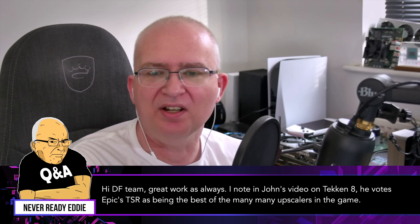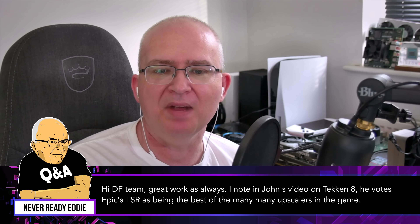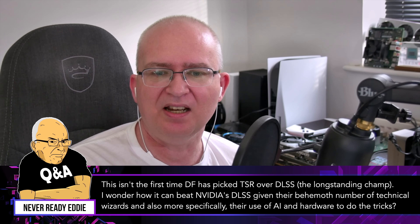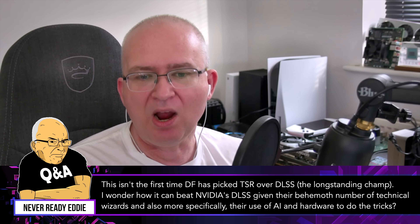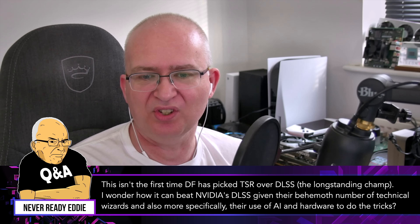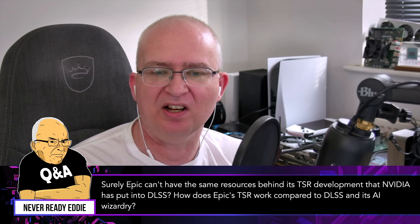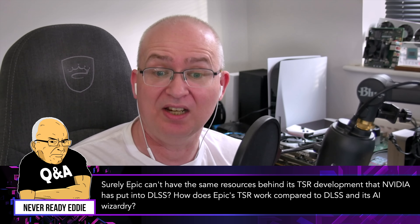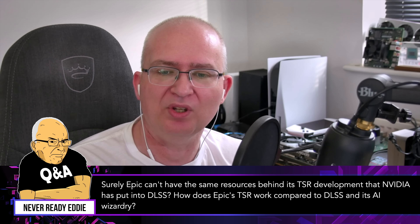Hi, DF team. Great work as always. I note in John's video on Tekken 8, he votes Epic's TSR as being the best of the many upscalers in the game — there are like 17 in total. This isn't the first time DF has picked TSR over DLSS, the longstanding champ. I wonder how it can beat NVIDIA's DLSS given their behemoth amount of technical wizards and their use of AI and hardware. Surely Epic can't have the same resources behind TSR development that NVIDIA has put into DLSS. How does Epic's TSR work compared to DLSS and its AI wizardry?